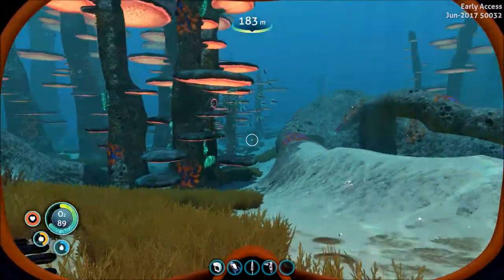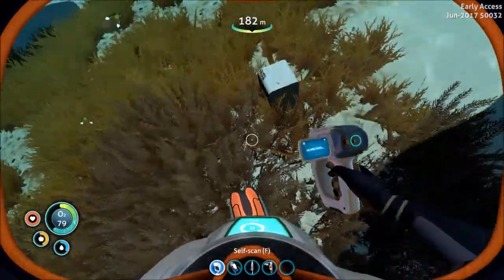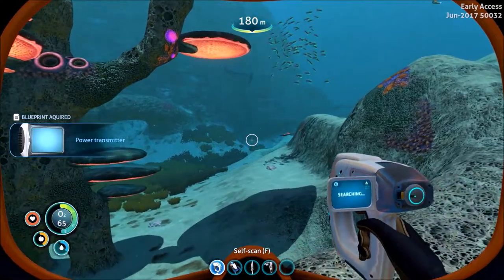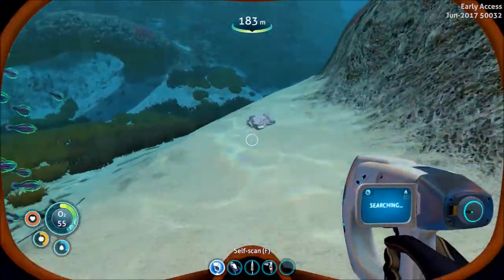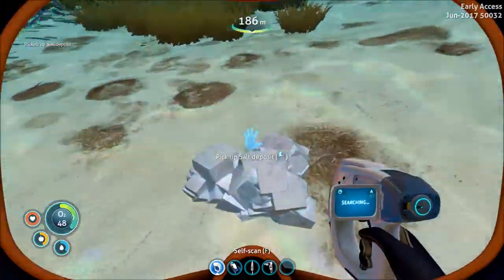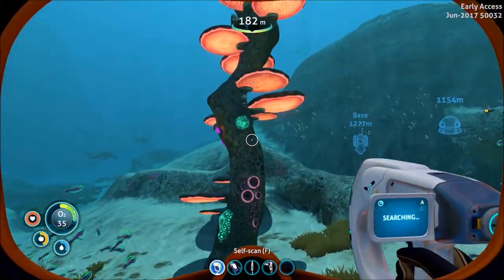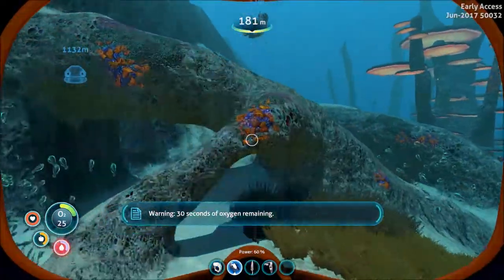You actually have to come to this place called the Underwater Islands, which I believe is where I'm at now, or at least I'm right next to it. It's this area up here that has a bunch of sand sharks and shit in it. You can get the diamonds from an outcropping — and I didn't know that. I thought you had to find actual diamonds, but you can only find those on the sea floor.